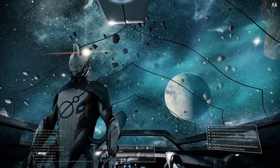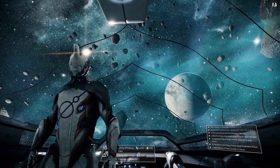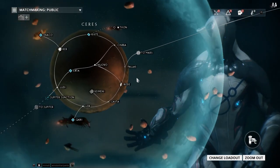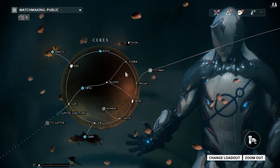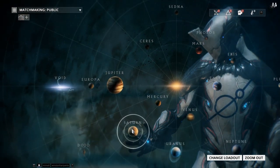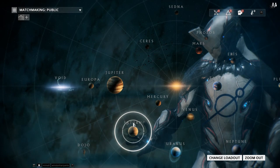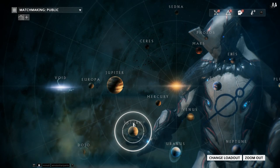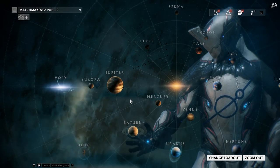Hey guys, what's up, it's Eifelin here and welcome to episode 8 of Warframe: The Ultimate Beginner's Guide. In today's video we're going to be talking about junctions and progressing through Ceres. Really this is what we'll be covering until we make our way up to Saturn, because whenever we get to Saturn that's when all the good stuff starts happening — we get access to special new mods which are a lot better than the ones we're getting now.